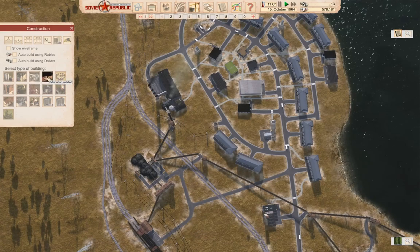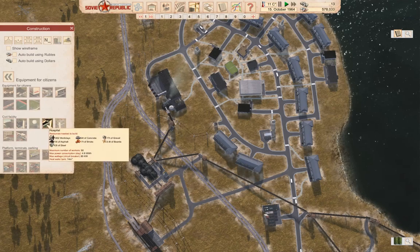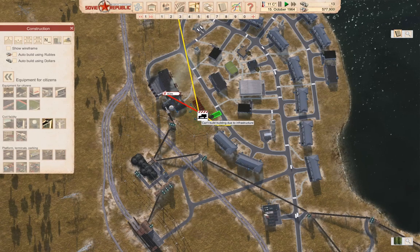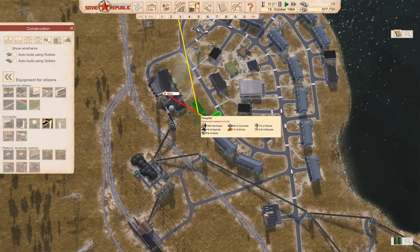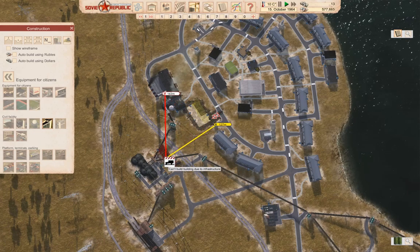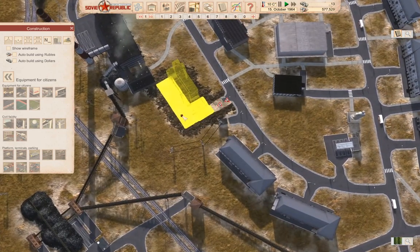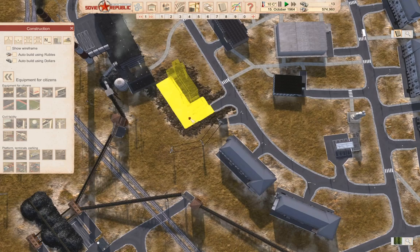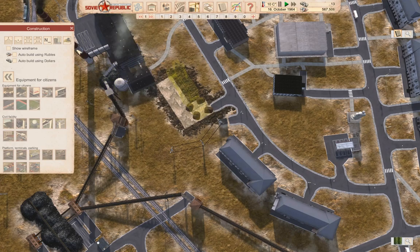Equipment — hospital. Can we shove one in here? We can shove one in there, let's do it. Let's actually build it too. This is going to cost almost nothing. We'll build it.